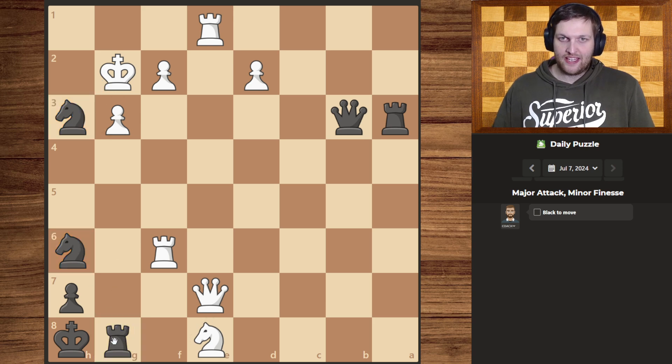First off, I think we should go for one of the only safe checks we have, which would be this, but then they can simply interpose and that's the entire attack gone, with them still having a lot of pressure.